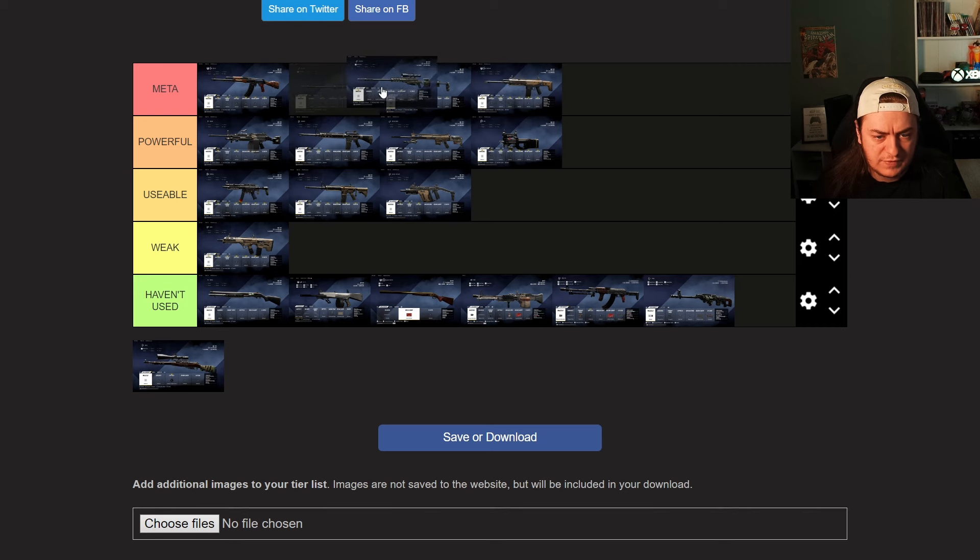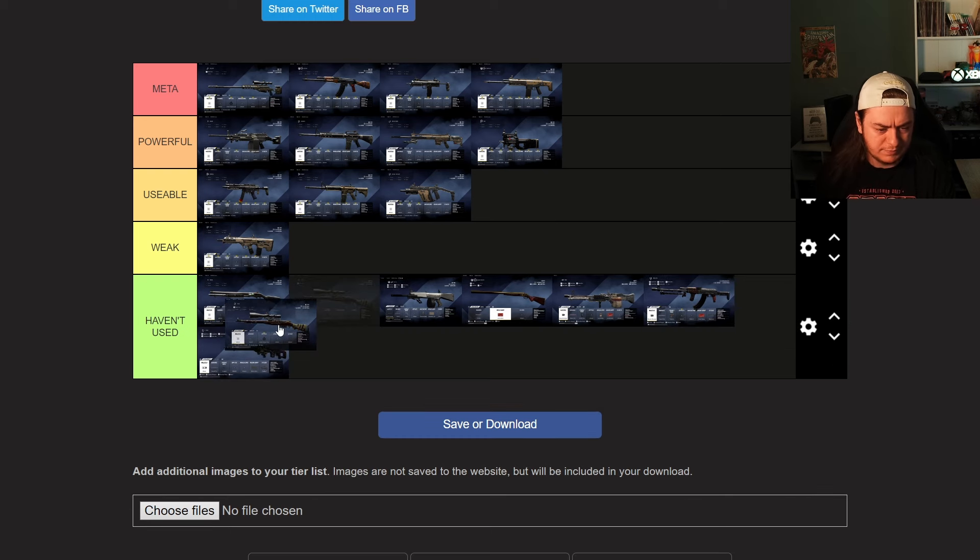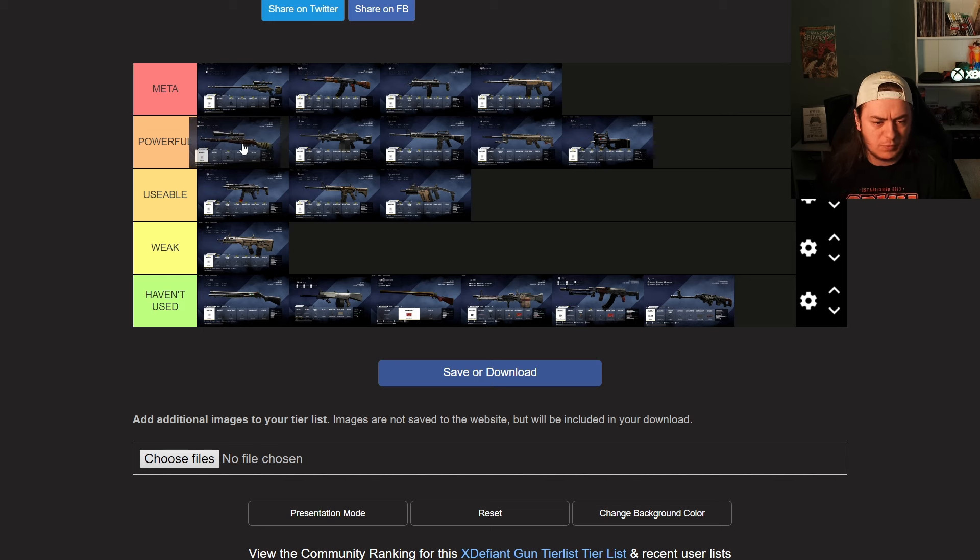The TAC 50 is meta. Am I seeing more of the TAC 50 than the MP7? I think the TAC 50 is actually the most meta weapon. I can use it, I can get kills with it — there are times I pick it up off a body and pop a three piece with it. It's busted, it's damaging the game. They've done some things to limit it slightly but it's still very very strong. The other basic sniper I'll put at the top of powerful — it's a lot less one-hit capable at range, and if someone's got that I'm not worried, but if someone's got a TAC 50 I feel like I'm dying every single time.